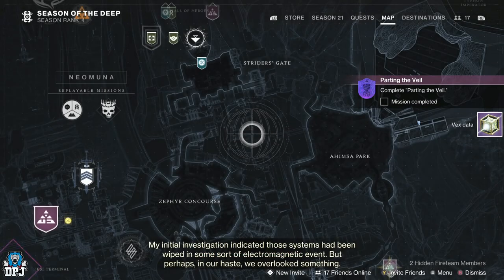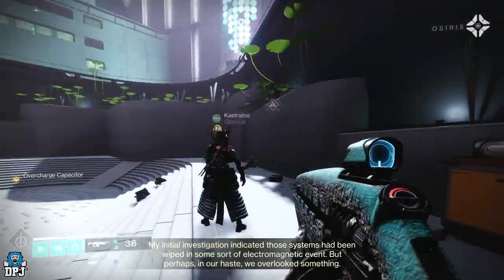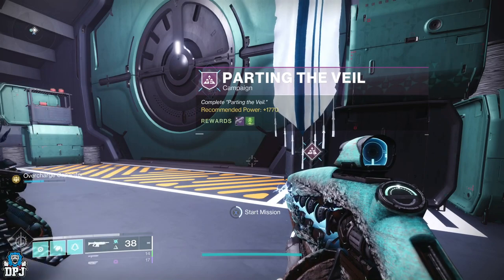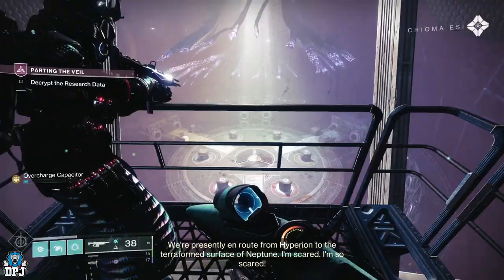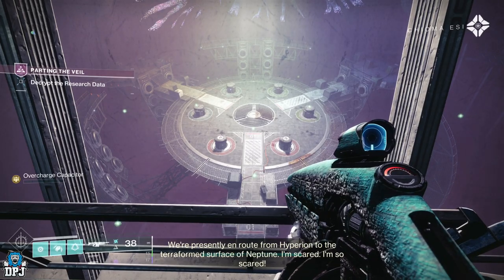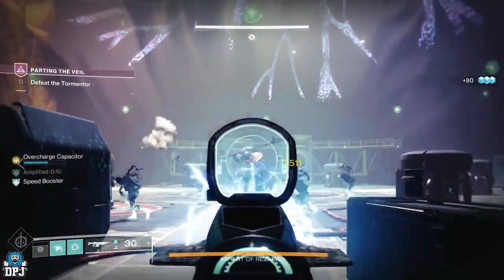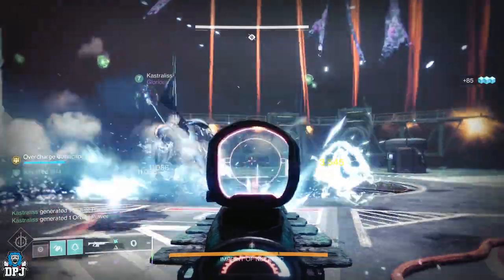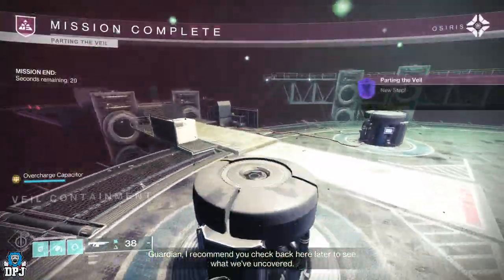Once you are done there, your next step is to complete the mission of Parting the Veil, which starts literally right behind that last area. The mission takes you to a familiar area where you faced the last Nightfall campaign boss of Kallus. Here you have to take out a few adds as well as a boss called the Imprint of Nazarach. Upon defeating him, you are basically done here.